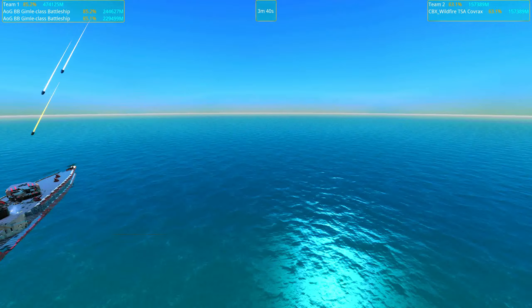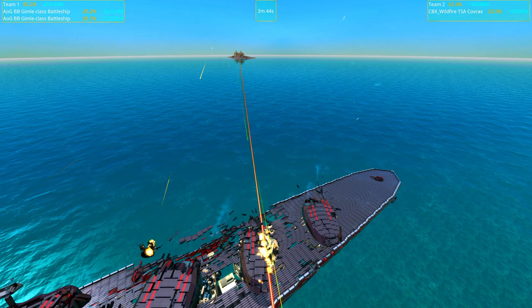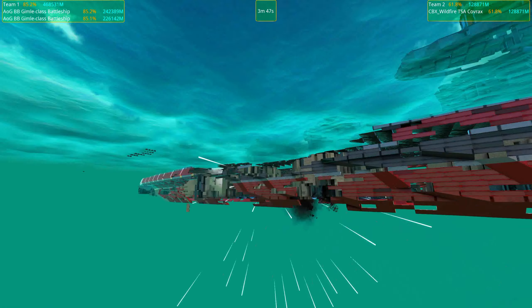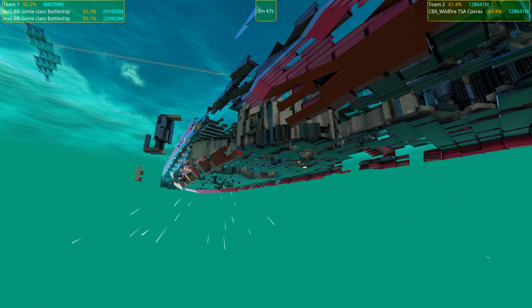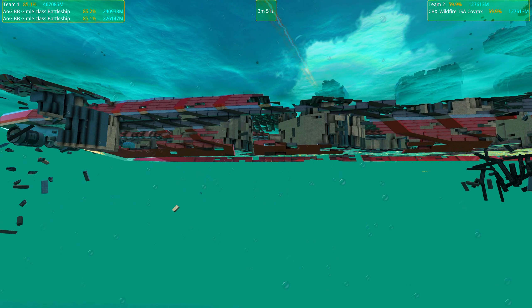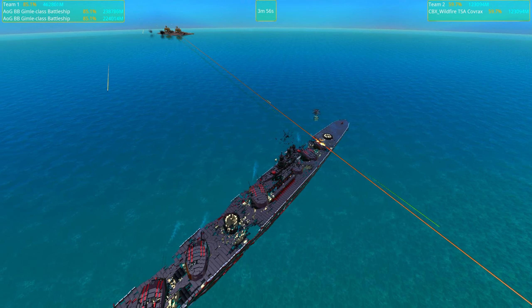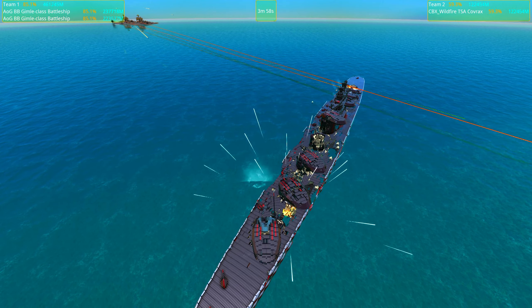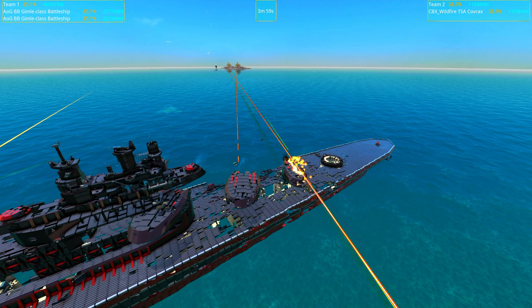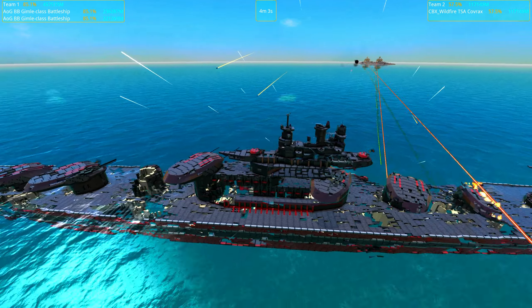This is absolutely going to be a win for the Gimlets — they're down to 85%. I think the Gimlet would be able to use one of its laser systems to make all the difference. It could be interesting in a future battle to try and disable the Gimlet LAMS system and see how it goes against the Wildfire — because of course it will be damaged quicker, but it will also have the ability to deal damage since the Wildfire was really good at keeping the Gimlet busy with all those incoming frag shells.